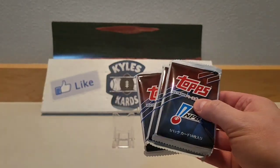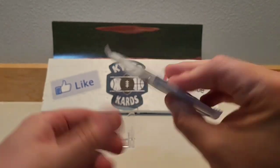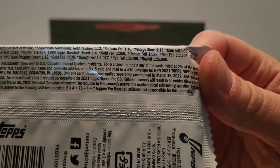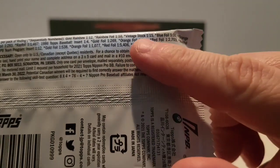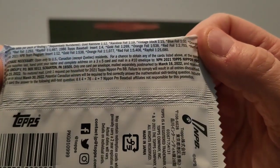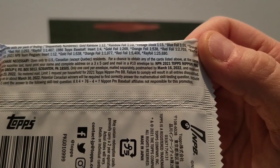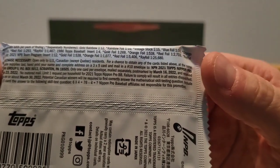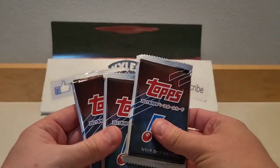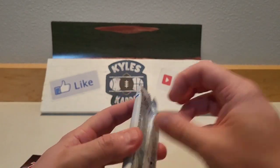These packs are actually hobby packs — there's Topps and also Topps Chrome. If you want to look at the odds real quick, you can pull some pretty nice numbered cards like Vintage Stock at one-in-115, Rainbow Foils and Gold Rainbows — those are numbered as well.